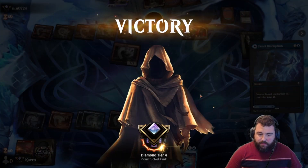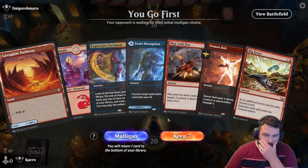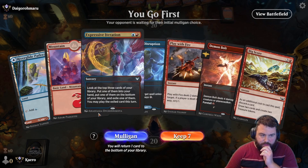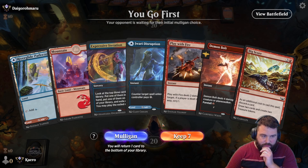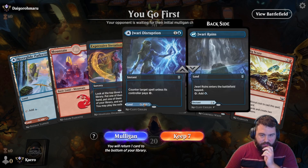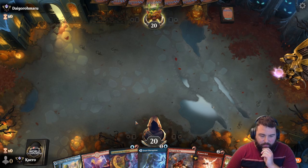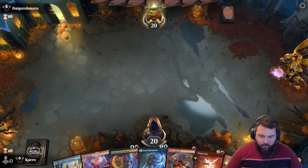Good game. We're on the play. We have a Play with Fire and Demon Bolt — only three lands. What if we're playing against Boros? I guess it's fine. We Jwari Disrupt first — first land Jwari Ruins, then Mountain Demon Bolt, or Play with Fire. That's probably the best play. We'll foretell the Demon Bolt if they don't have anything to play on turn two.